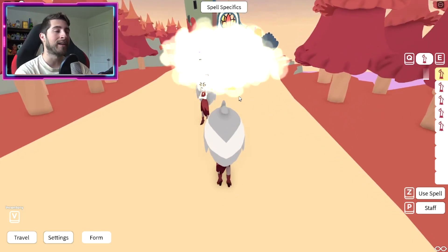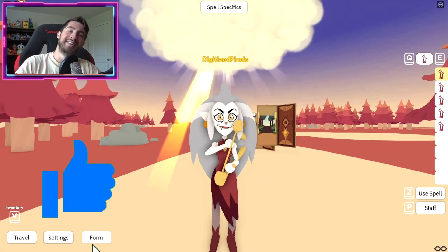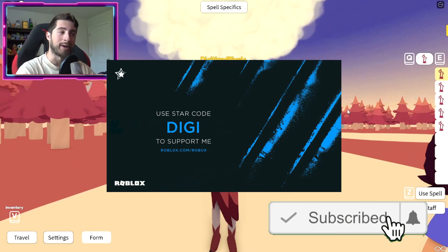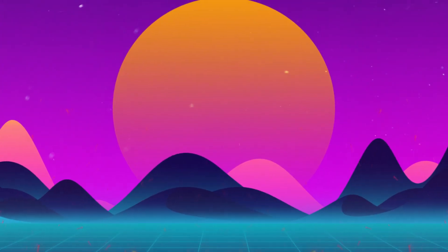Also leave a like and subscribe down below to join the Bad Chauncing Squad today. Use star code Digi whenever you buy Robux or premium, and as always stay cool, go love Bad Chauncing - bye!